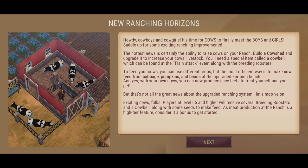You'll need a special item called a cowbell, which can be found at the train attack event, along with the breeding roosters. So we're either going to get roosters or a cowbell, or hopefully both if that event pops up. To feed your cows, you can use different crops, but the most efficient way is to make cow feed from cabbage, pumpkins, and beans at the upgraded farming bench. That's going to be a requirement in order to feed your cows and make livestock.